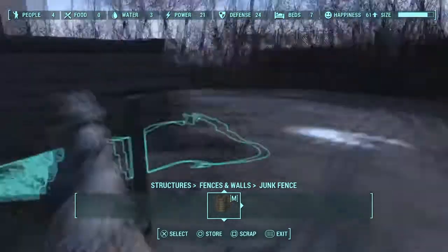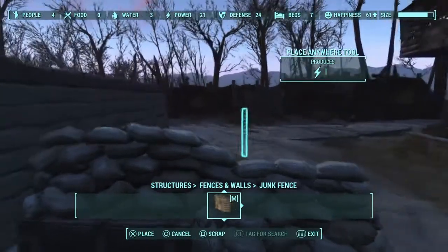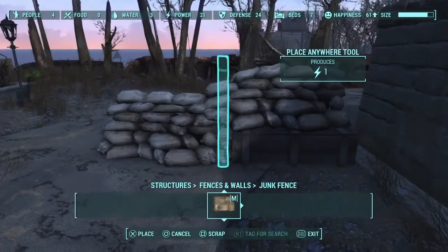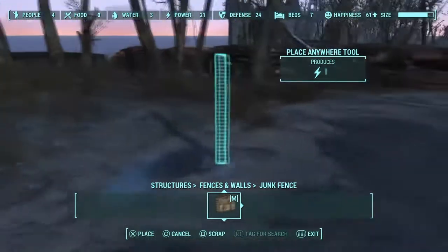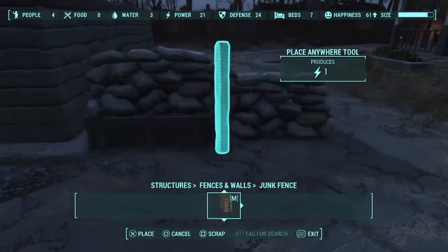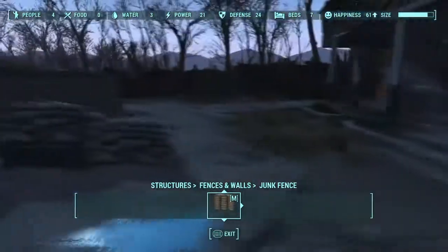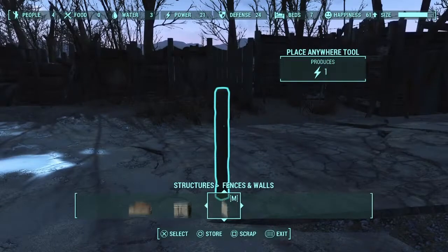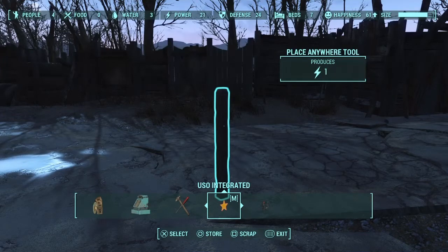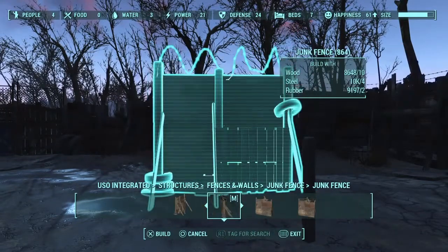All I'm doing is trying to figure out exactly where I wanted this junk fence. It's in the mod Aslim's Junk Wall Pack and it's a really good mod. It adds tons of junk walls that I use pretty frequently because Bethesda doesn't have any super cool ones like Aslim's been able to make. I've made use of a lot of them in this settlement on the junk wall around the outside.